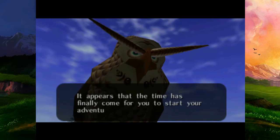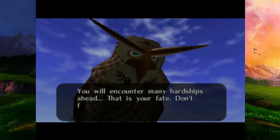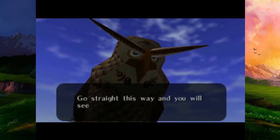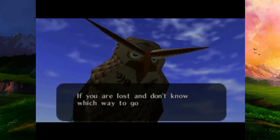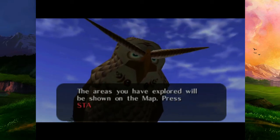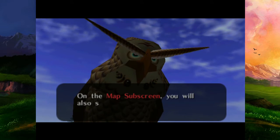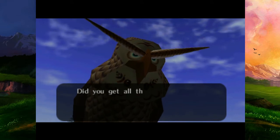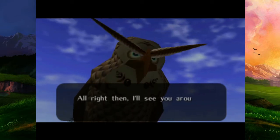Let's read this: 'It appears that the time has finally come for you to start your adventure. You will encounter many hardships ahead - that is your fate. Don't feel discouraged even during the toughest times. Go straight this way and you will see Hyrule Castle. You will meet a princess there. If you are lost and don't know which way to go, look at the map.' I pressed 'no' the first time I played this and I remember hating this forever.